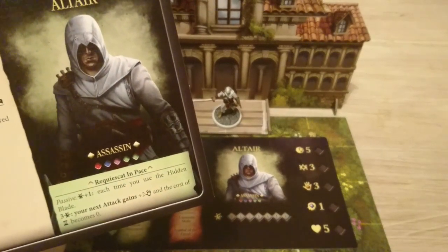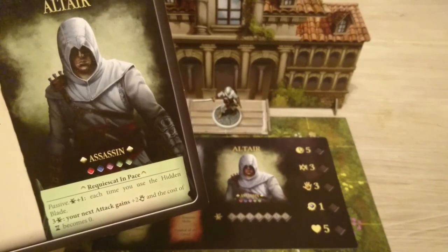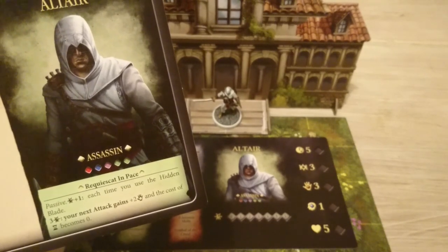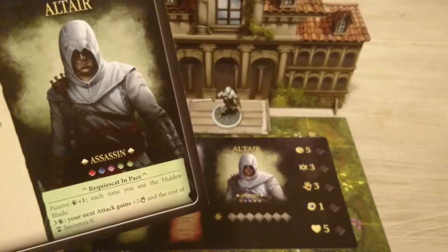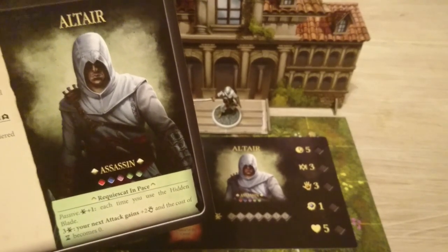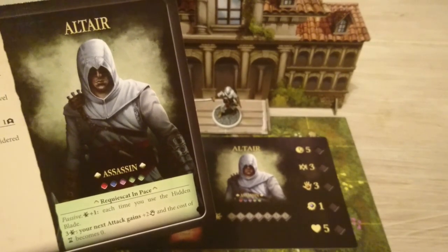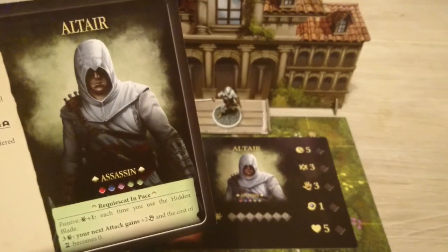Altair's passive ability grants him one hero point each time he uses his hidden blade. When he has accumulated three hero points, he gains plus two strength on his next attack and it doesn't cost any time — so basically a plus-two-strength free attack. That is pretty cool.